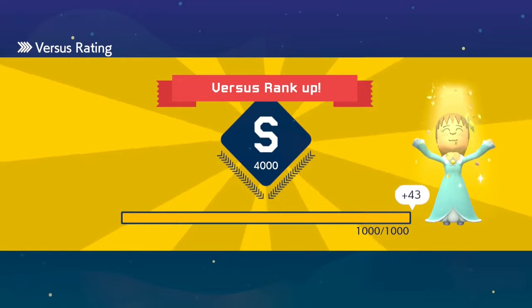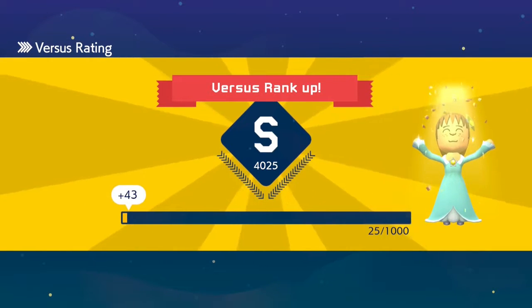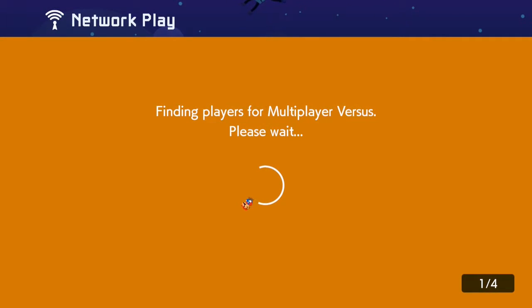And I always die to those Goombas because you need to have the speed and positioning just right. Otherwise you'll land under the Twister and then get hit by either the second or the third Goomba every single time. But now we're S-rank! 25 points now. We are just pushing that envelope. Can we get a win in S-rank? I'm sick of winning in A-rank and then losing in S-rank.